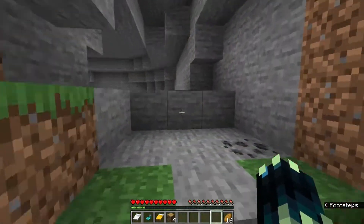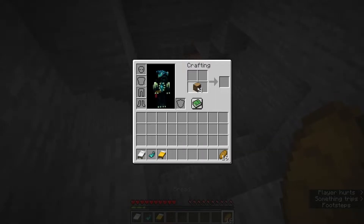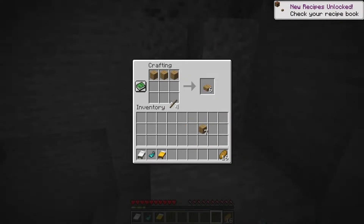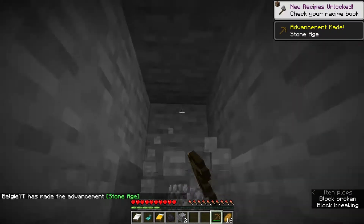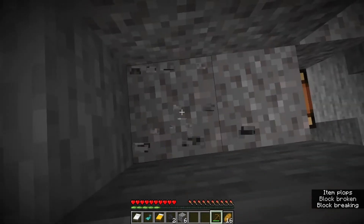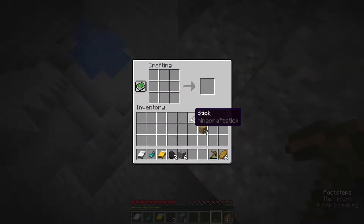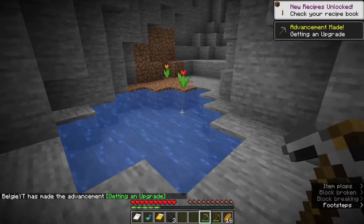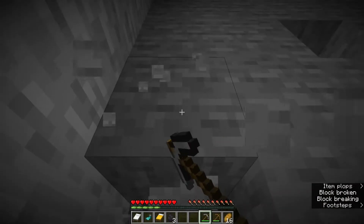Maybe this cave over here is actually a good one to explore. Mobs only spawn in complete darkness in this version, so we don't have to worry about mob spawning if there's a torch nearby. Let me quickly make some sticks and a pickaxe. I want to stay within the mountainy areas because that's what's new in this snapshot. We also have lush caves and dripstone caves — they'll be good to find.